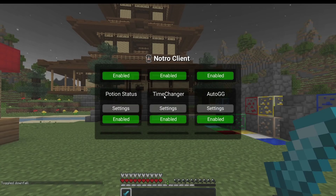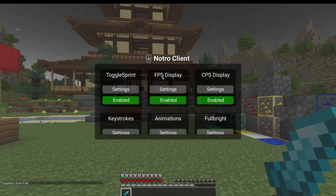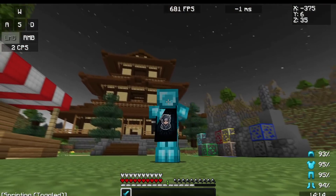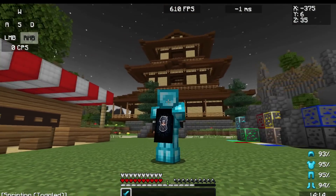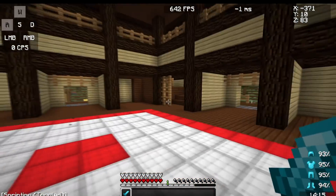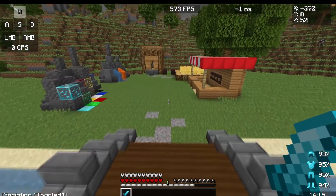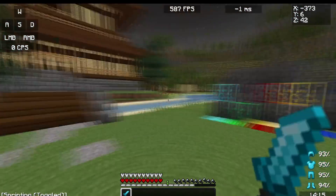The rest of the client is fairly unchanged — we've still got potion status, auto GG, full bright, old animations, keystrokes, FPS, toggle sprint, and CPS. We've also still got the old Notro Client cape, which looks pretty cool, and you can change it if you want. That's pretty much Notro Client v3 — we've added a lot of the features people requested and made the client easier to use as your main client.